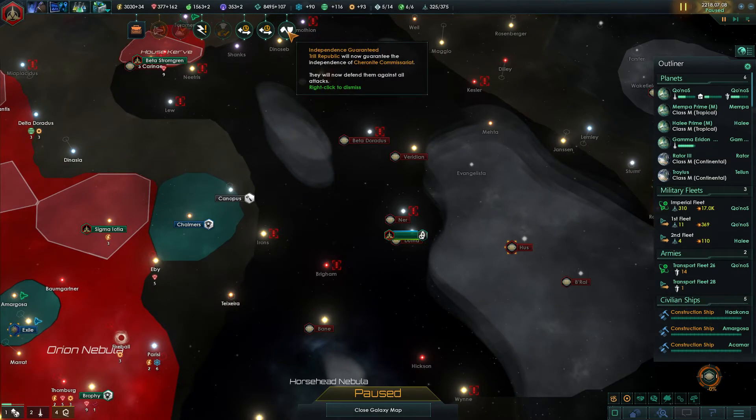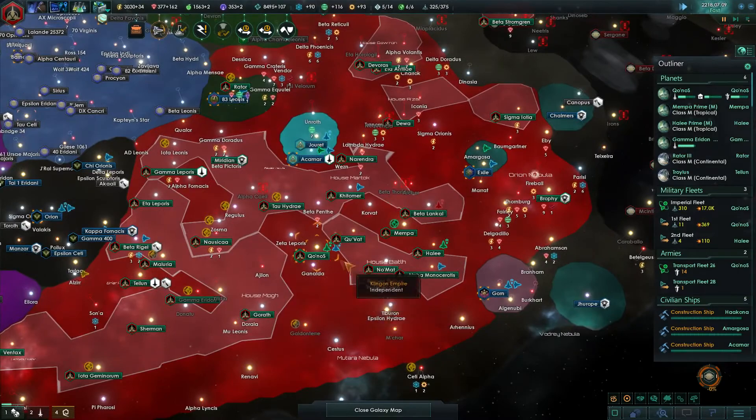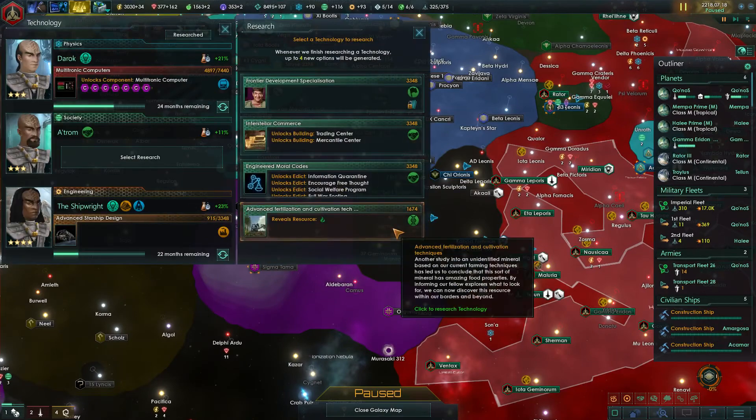The Republic is now guaranteeing the Charonite Commissariat. Stay out of my politics. Stay out of my zone of influence, Trill. You're a one-province minor — leave it.